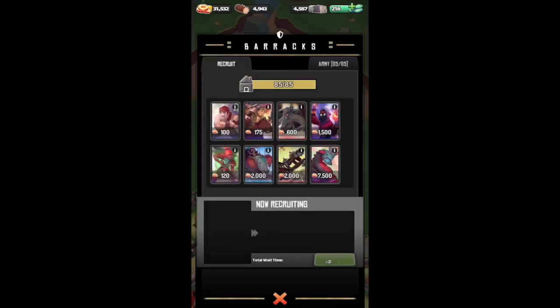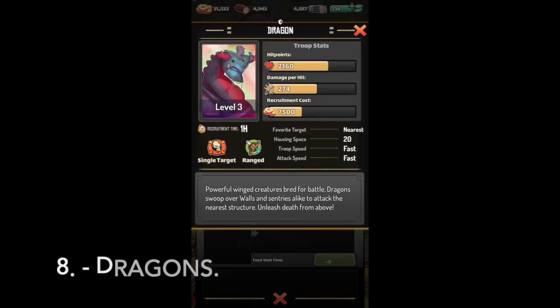Dragons. Very high amount of HP, high damage. Recruitment cost is very expensive. They will attack their nearest target and require 20 housing spaces, so that's quite a lot. Troop speed is fast, attack speed is fast, and they do ranged attacks. You have to be careful with Anti-Air Towers because they will fire very hard at dragons, so make sure to take out Anti-Air Towers first.